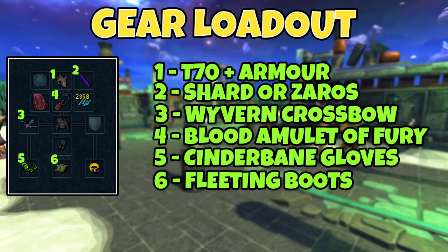The Luck of the Dwarves doesn't matter and the bolts don't really matter either, hence why I have not labeled them on screen. The reason I have a Luck of the Dwarves on is just because it has decent stats and it's a ring I have in my bank. Bring a Ring of Vigour, an Asylum Surgeon's Ring, a Reaver Ring — whatever ring you want, it doesn't matter too much. I'm using Ascension Bolts because they're cheap and a Max Cape because it's well-rounded. You do not need Luck of the Dwarves to make money from this — there are no rare drops involved.